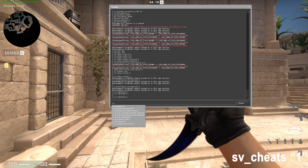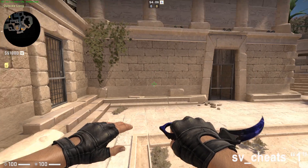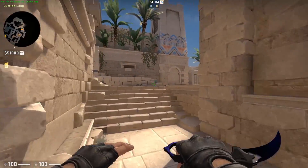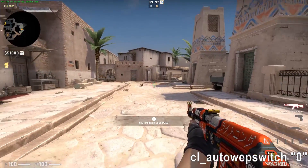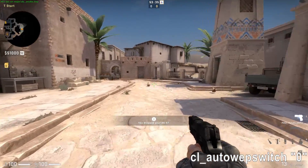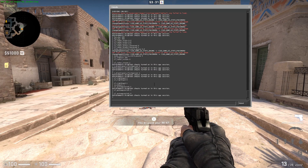SV Cheats 1 — this enables cheats on local servers. Some of the next commands will require you to enable cheats and restart the round for them to work. CL Auto Weapon Switch 0 — this disables weapon switch on pickup, and I recommend using this command and getting used to the change.